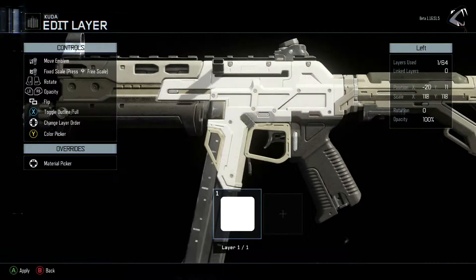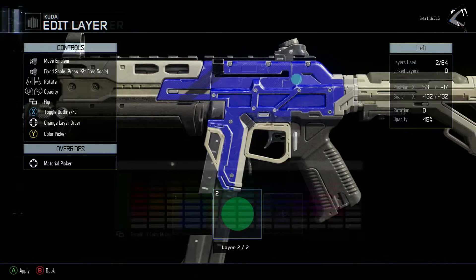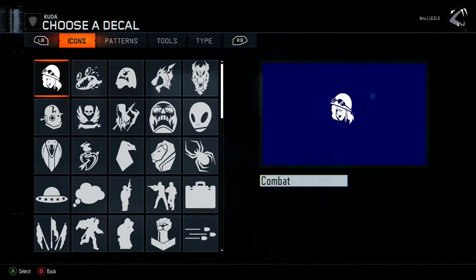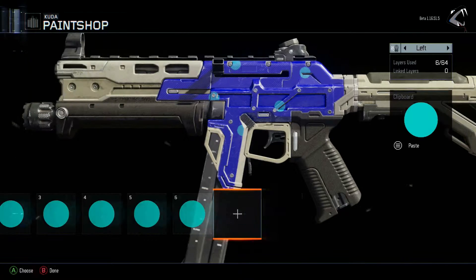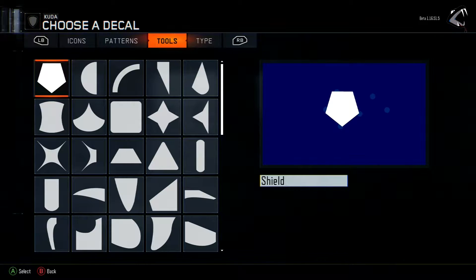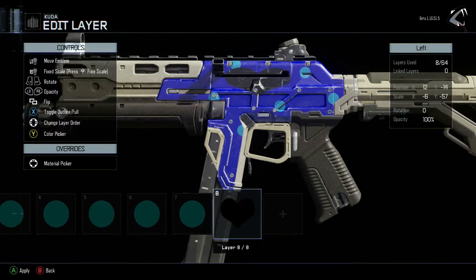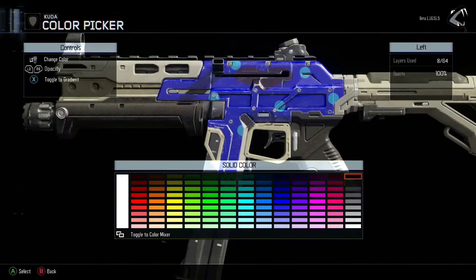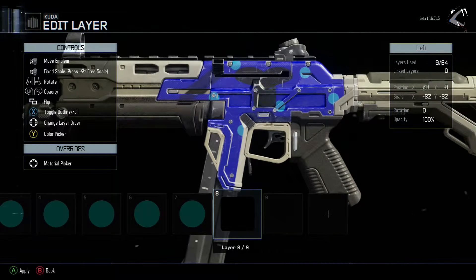Hey guys, it's Cobra here and we are back for another video. Today we are doing a Black Ops 3 commentary — my first Black Ops 3 commentary but my third or fourth in my commentary series. Today we will be talking about the Black Ops 3 paint shop. If you don't know what the paint shop is, it's basically the emblem creator for weapons — there's a certain part on every weapon where you can design the camo yourself and use it in game, which is really awesome.